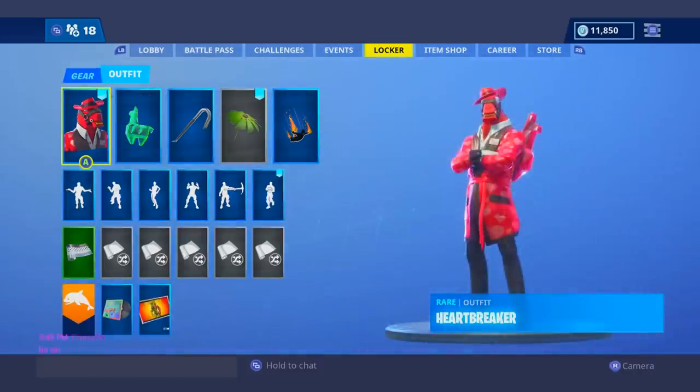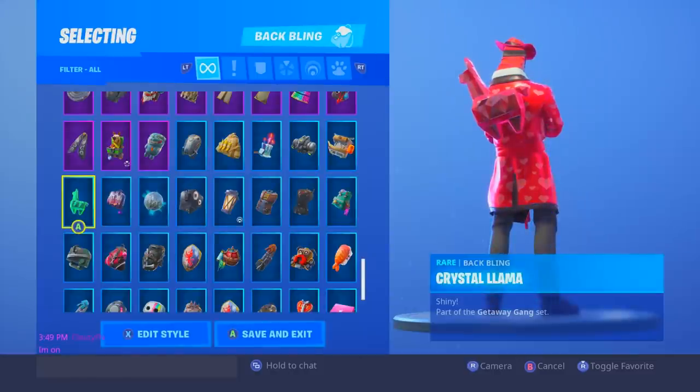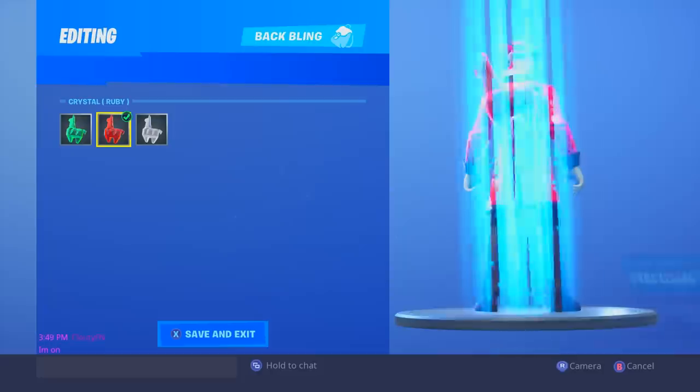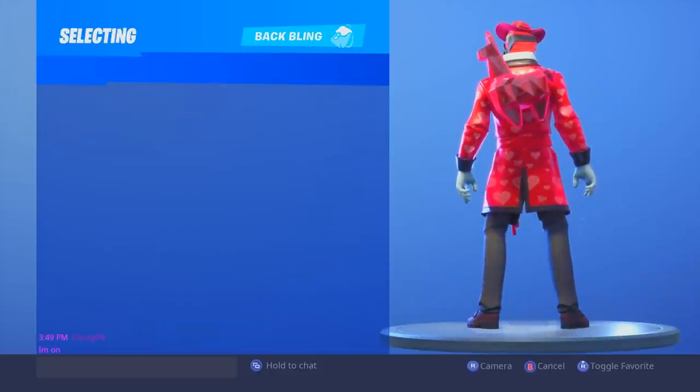Moving on to my number 13 spot, I gave it to the Heartbreaker with the red Crystal Llama. One thing I do want to mention — the red Crystal Llama looks great, but I also think the white Crystal Llama works with anything that the red does. This one is definitely a dope combo, but for me personally I would have to go for the red one on this skin.